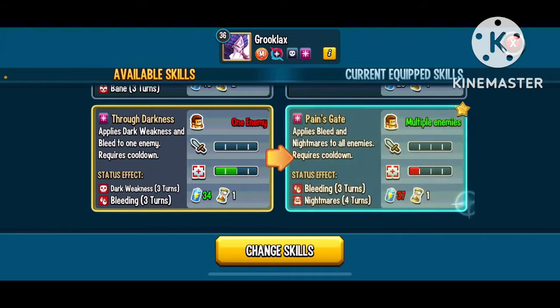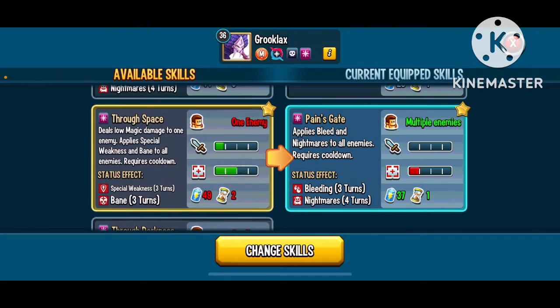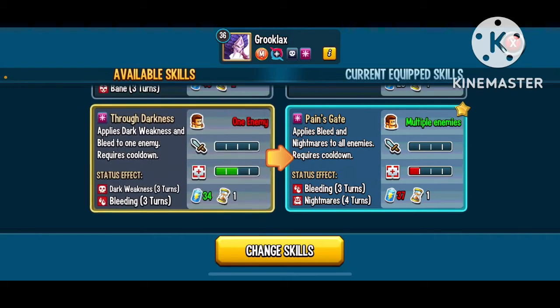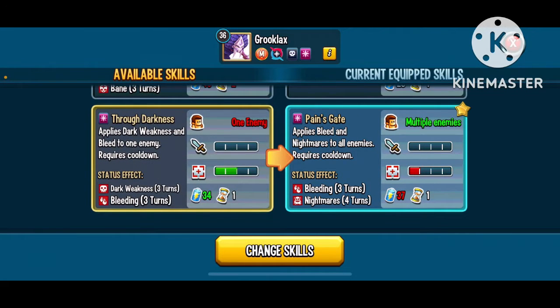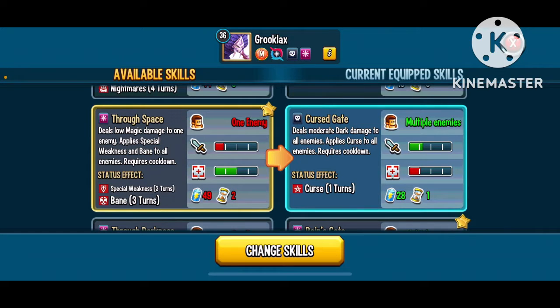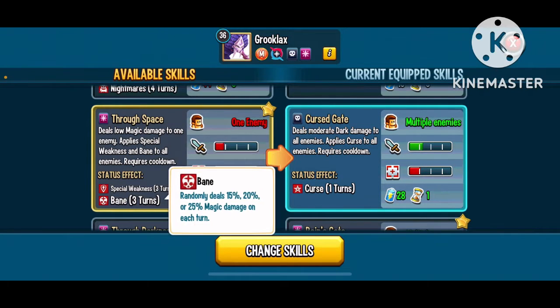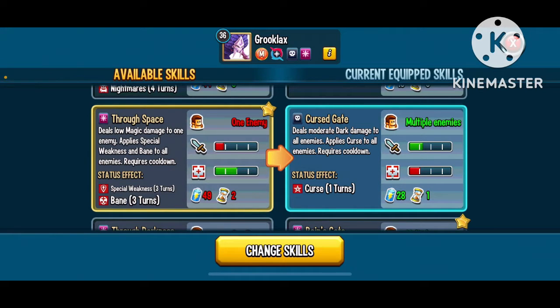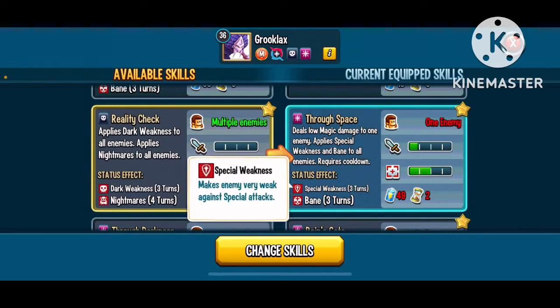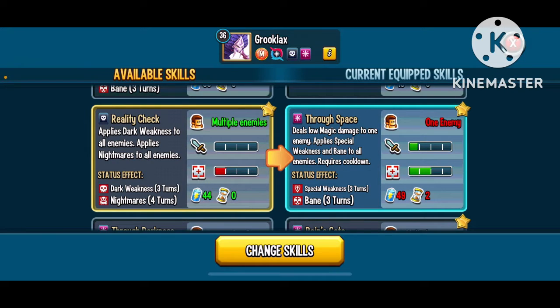Pain's Gate applies bleed and nightmares to one enemy. He's a dot dealer, and it looks like he might actually be really good at that. The weird thing is he keeps giving weaknesses that don't even apply to the dot — if you give dark weakness, you better follow it up with a dark dot, not bleed. Through Space deals low magic damage to one enemy, applies special weakness and bane to all enemies.